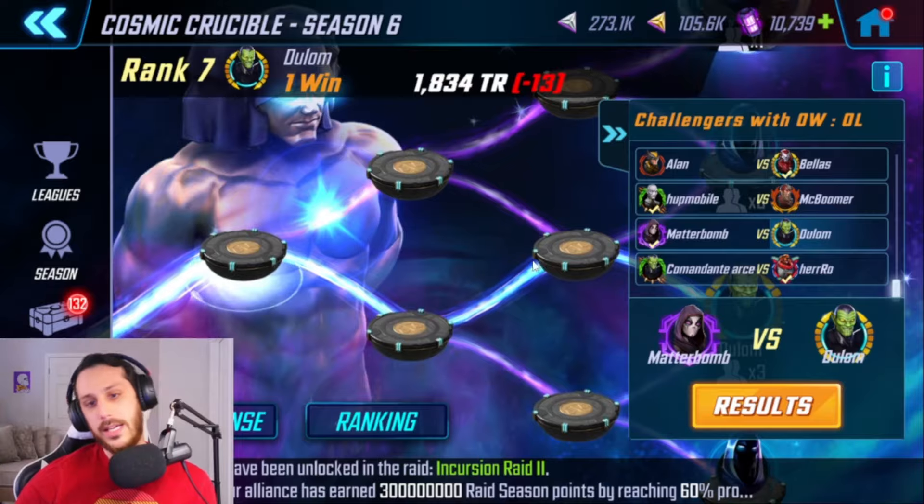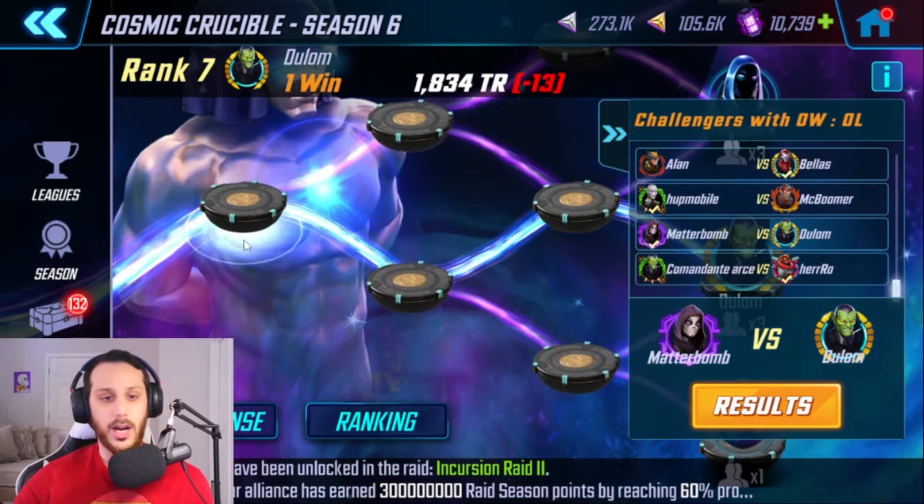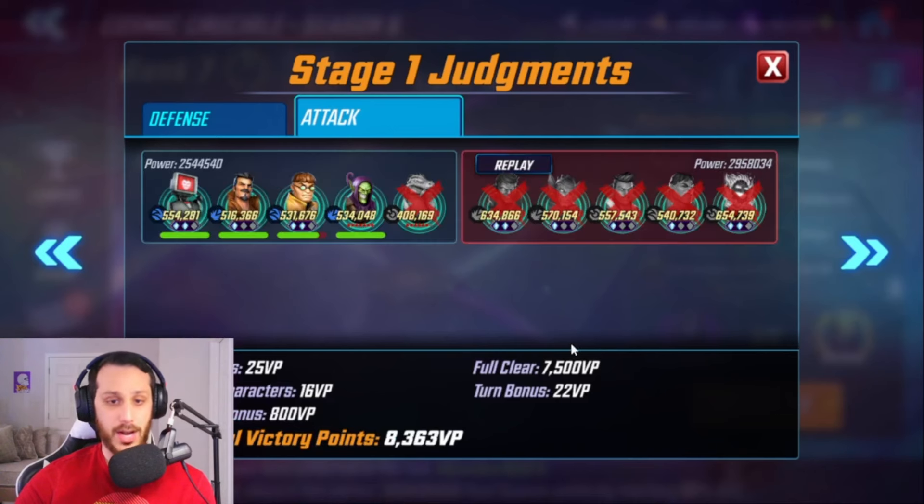Coming into week 6, we went 1 and 2 — we had a little bit of a rough week. Let's start off with trial number 1. You'll see my attacks here. I did Superior 6 into Gamma Dorm. All of you know Gamma is the bane of my existence, so I took no chances there. Threw in Superior 6. Lizard got deleted by an A-bomb below 50% health, so that was fun.